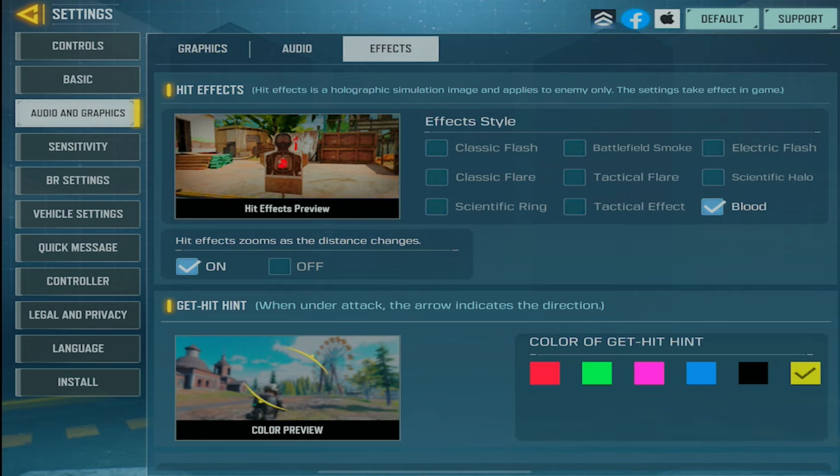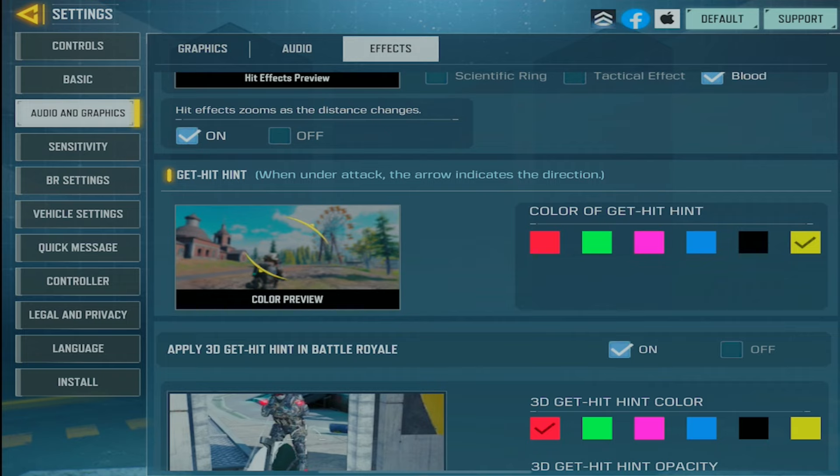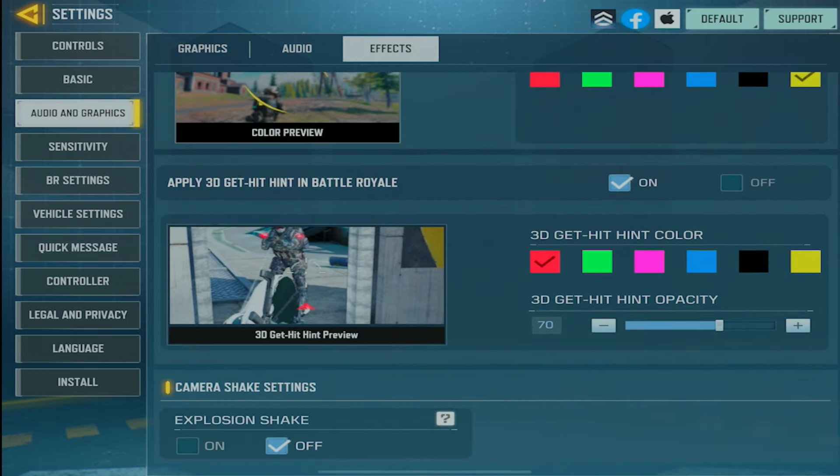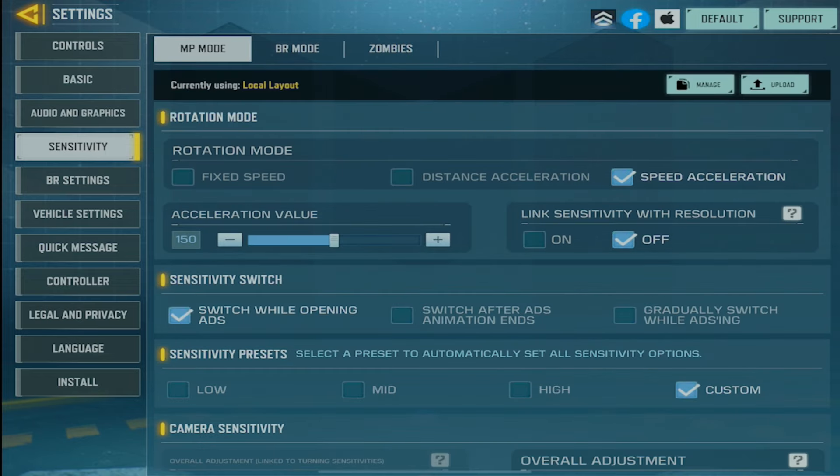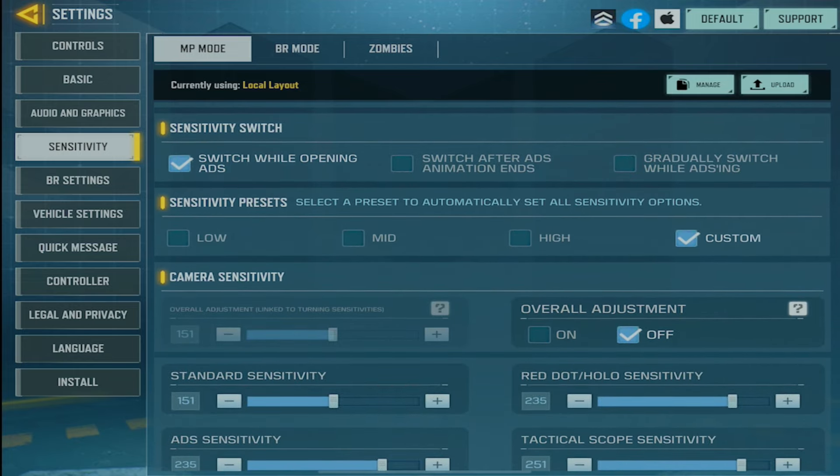For effects, I just play on blood. My get-hit tint is on yellow — that's personal preference. One big thing: make sure you scroll down to camera shake and turn that off. You don't want that on. It'll really help you see the game better — when things explode, your screen won't shake.